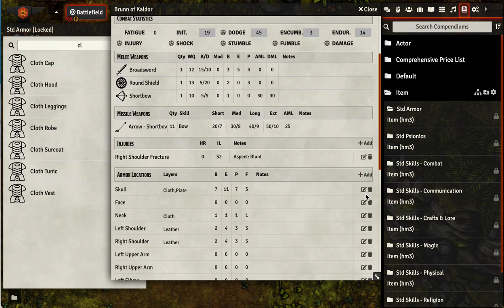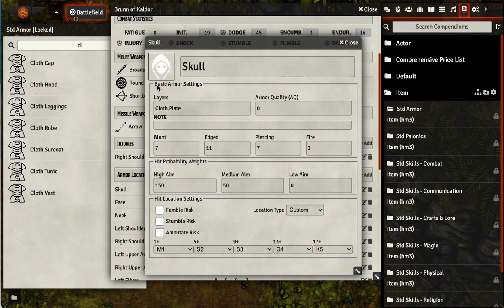So this is actually a combined hit and armor table. If you go in here and look at, say, the skull in the basic armor settings, it's taking care of all of this for you — it's got the cloth cap, it's got the plate half helm — and it is adding up all your protection for the various types of damage you can take.